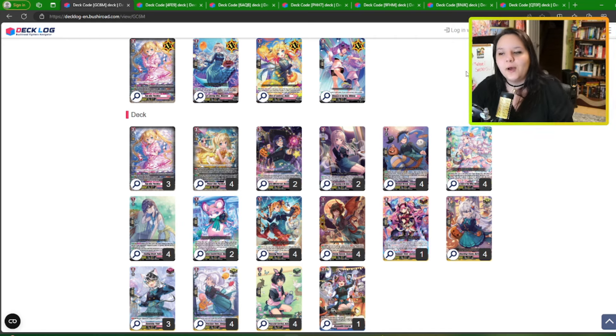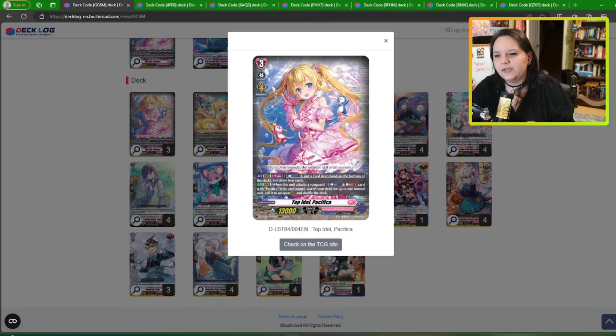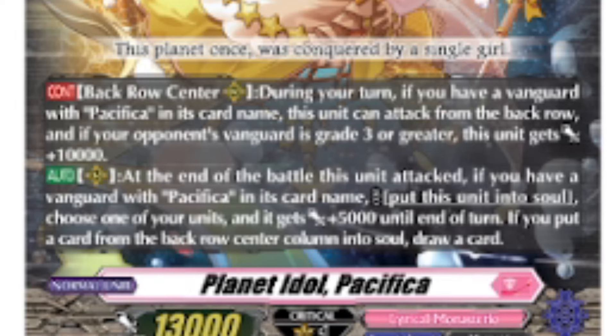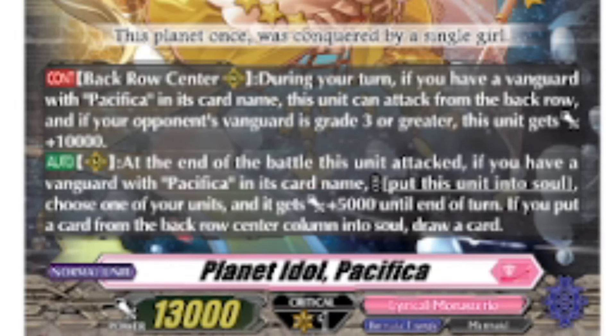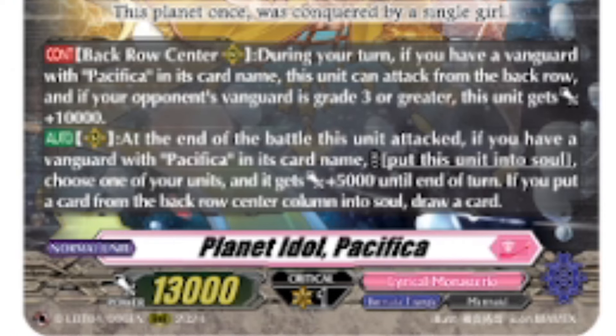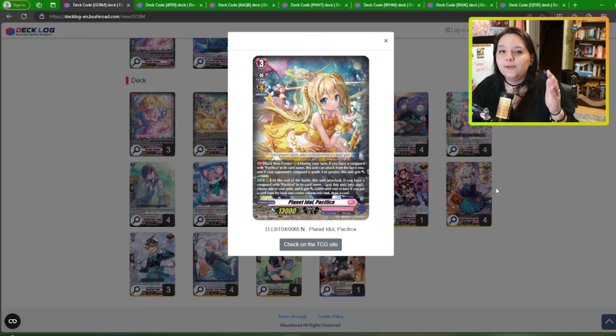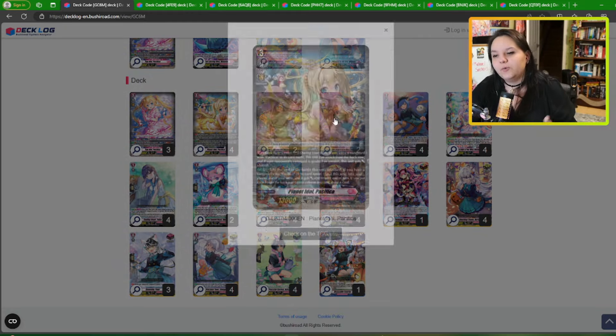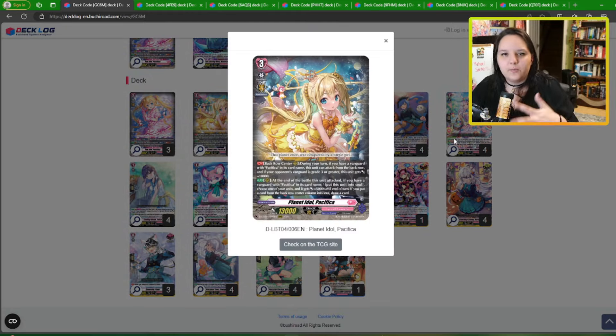After that we have the regular Pacifica, Pacifica persona — you just need the persona because persona is very strong. Then we have the second Pacifica in the back row center circle. She can attack as long as you have a Pacifica vanguard. If your opponent is grade 3 she gets 10k. After she attacks, if you have a Pacifica vanguard, you can put her into soul — you just get 5k until end of turn. If you put a card from the back row center column into soul, you draw a card. She puts herself into soul, which activates Pacifica's ability, and she can be recycled by bottom-decking her again. In Premium this card is actually insane — it's an extra attack and Pacifica doesn't care which Pacifica it is.